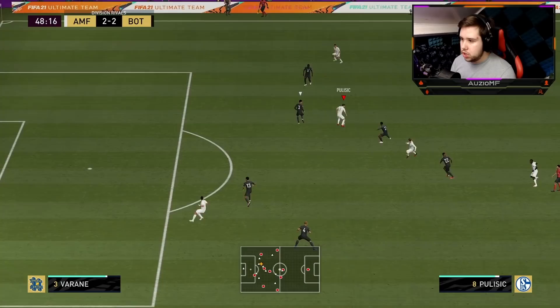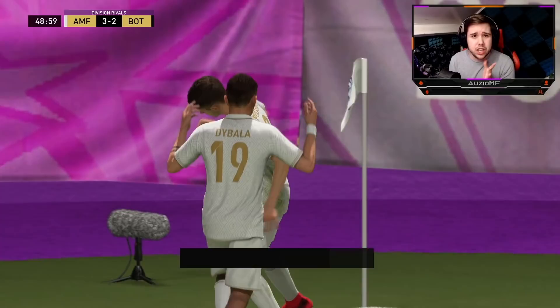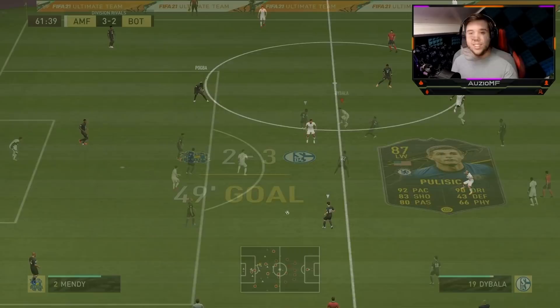Going to go for that dummy, nice little touch as well. Fake shot down the line, ball roll — bye bye. La Coqueta cancel. That's beautiful. That is outrageous. I think that was actually against Gomez as well. The La Coqueta cancel perfectly placing me into an angle where I can just go for that across-goal finish. And he perfectly goes into the corner. That just shows you how good his finishing ability really is.